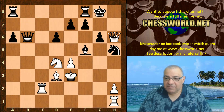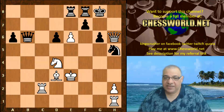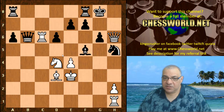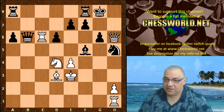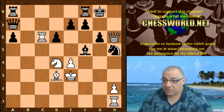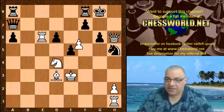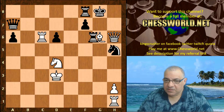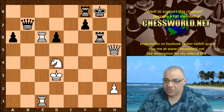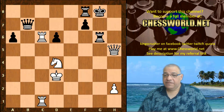If an immediate e takes f5, then e5, f takes, Rook ae8 is actually an even position apparently. And you might think: couldn't black keep the pin with Queen a7 using the same tactical idea? If e takes with the same tactical idea, there's a slight difference - Bishop takes g6, and this position is okay for white, white actually has a big advantage there. Slight configuration difference, but white's fine.